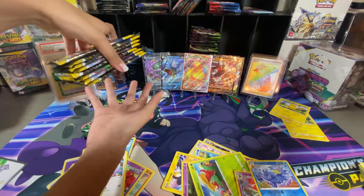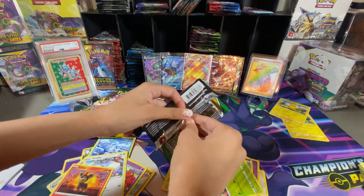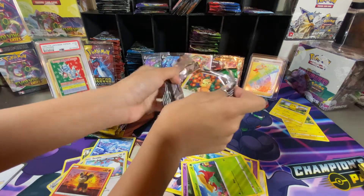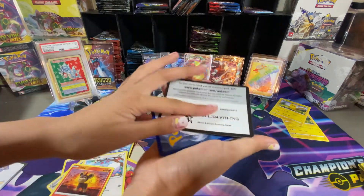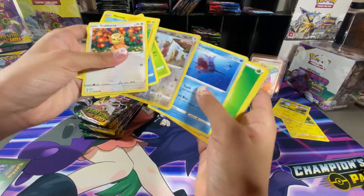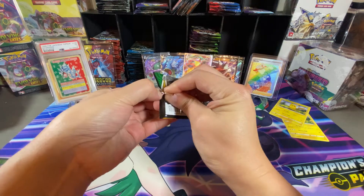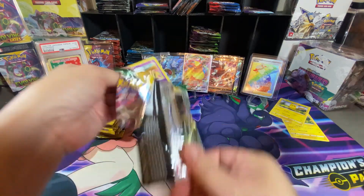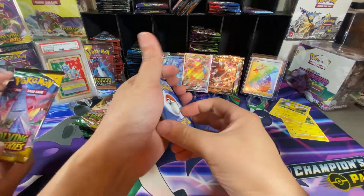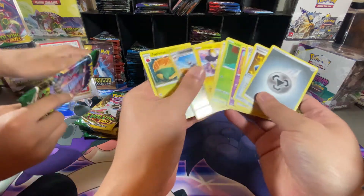Okay, we didn't get that one, it's fine. We gotta clean up these packs. Cassidy is going on a green pack run — let's just breeze through that pack. Nothing, nothing, nothing, nothing. Less than ten packs left. We were about to announce the next giveaway, but hey, here's a Pikachu! I love it — that's it, that's it.